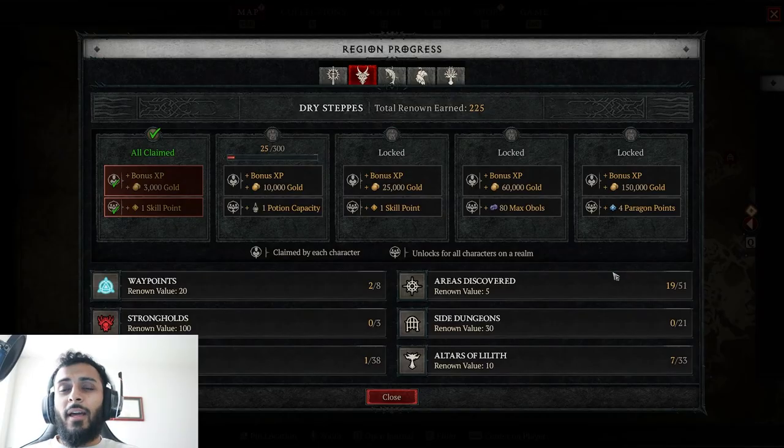Just go ahead and finish the whole campaign, then go for the altars of Lilith. The altars are really key to have earlier on in the gameplay because they give you bonuses. Each altar will give you either two strength, dexterity, intelligence, or willpower, as well as some other things like max obols and paragon points. Once you're level 50, those paragon points will actually be applied to your account, so you will be stronger.